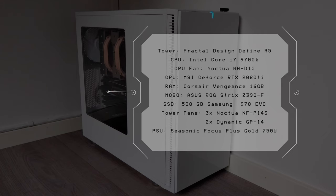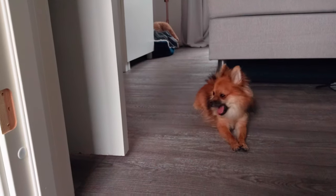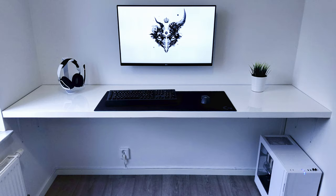GPU is the MSI GeForce RTX 2080 Ti Gaming X Trio. RAM is 16 gigs of Corsair Vengeance. Motherboard is the ASUS ROG Strix Z390F. SSD is a 500GB Samsung 970 Evo. For cooling inside the case he's got three Noctua NF-P14S along with two Dynamic GP-14s. Power supply is the Seasonic Focus Plus Gold 750 Watt. Let's enjoy a little video of his Pomeranian. Let's take a look at his cable management — looks like he's managing the power nicely, and doing the same with cables going up from the PC tower to the desk.